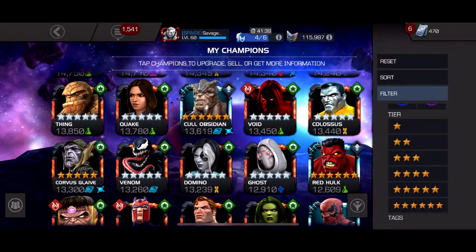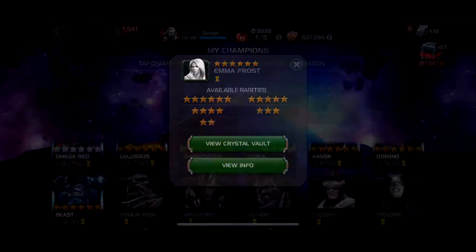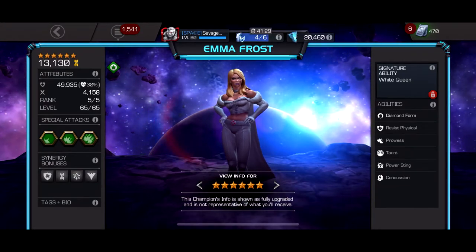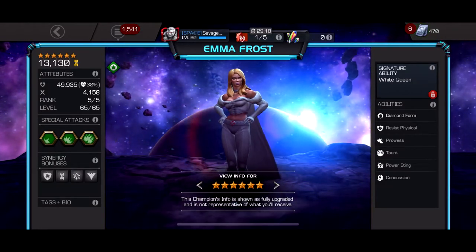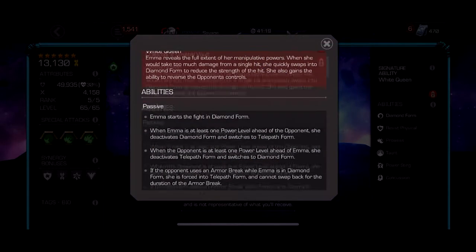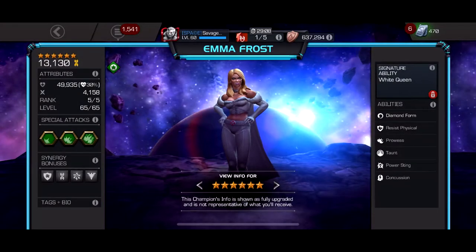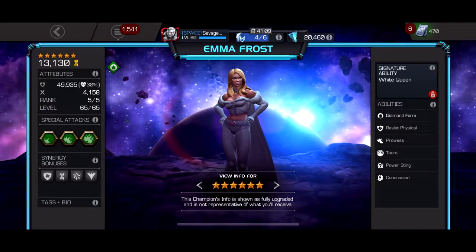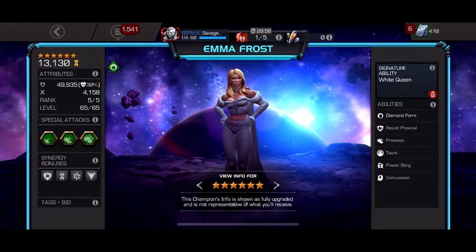Number eight is Emma Frost — a character we've brought up in pretty much every single one of these videos. She is immune to all five debuffs in her diamond form, which she starts the fight in: bleed, poison, shock, incinerate, and cold snap and frostbite. In her telepath form she can fully counter evade and has lots of prowess, so she has a lot of prowess, can counter evade, and is immune to pretty much every debuff. She's number eight with good damage and all that good stuff.